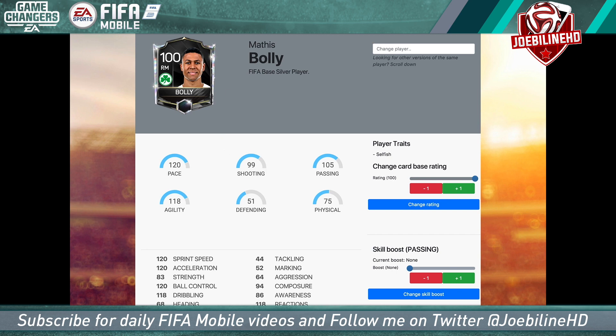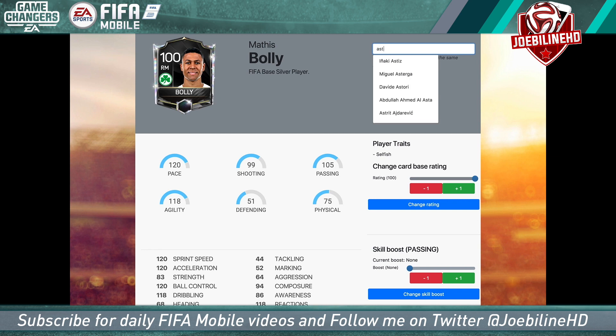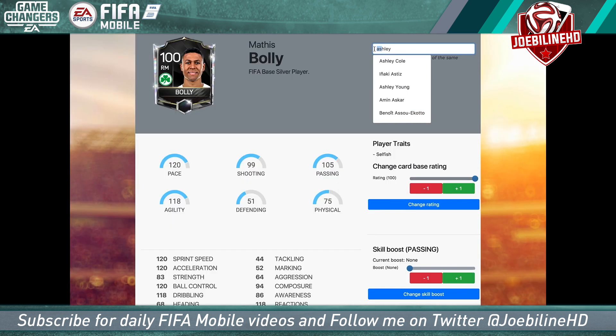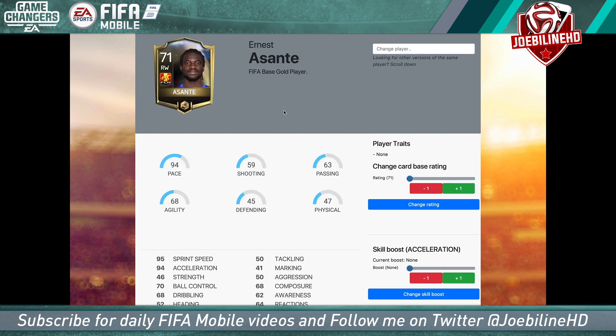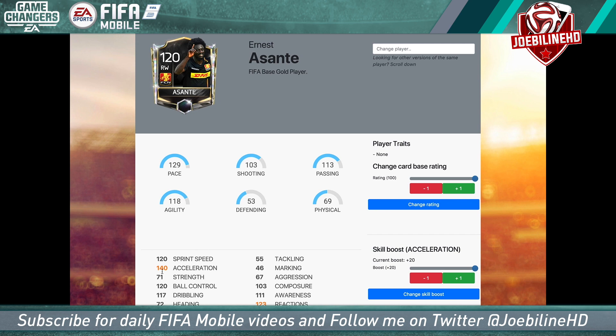Let's look at Asante. One thing I've noticed already is that if a player has an accent on one of their characters, you do have to search with that accent — the same way you'd search on the transfer market itself. Putting his skill boost on took his acceleration up to 118. Taking up his rating puts him at 120 sprint speed, 140 acceleration, and 129 pace overall. Wow — so that's low-rated players going up.